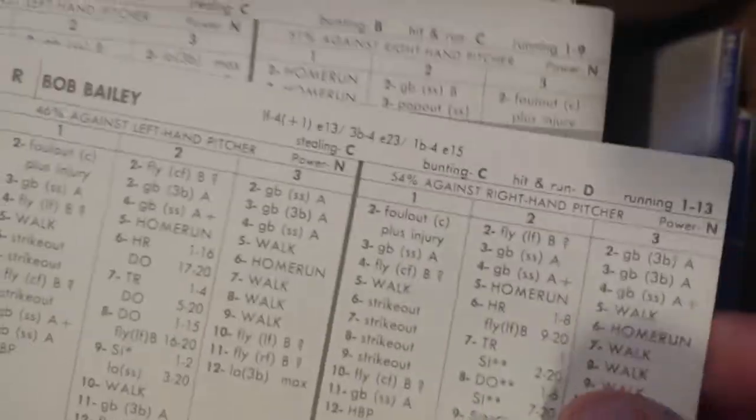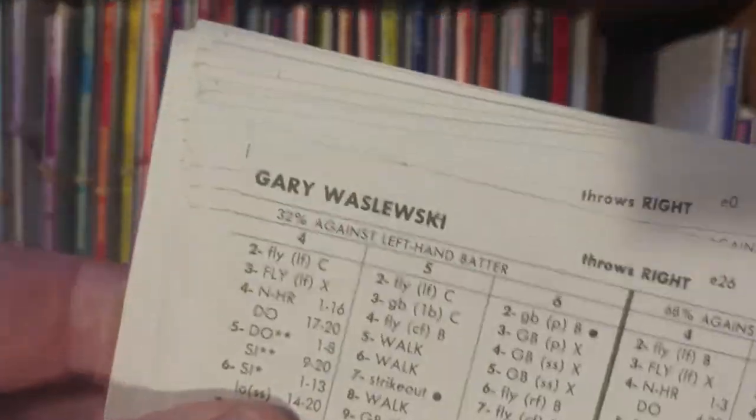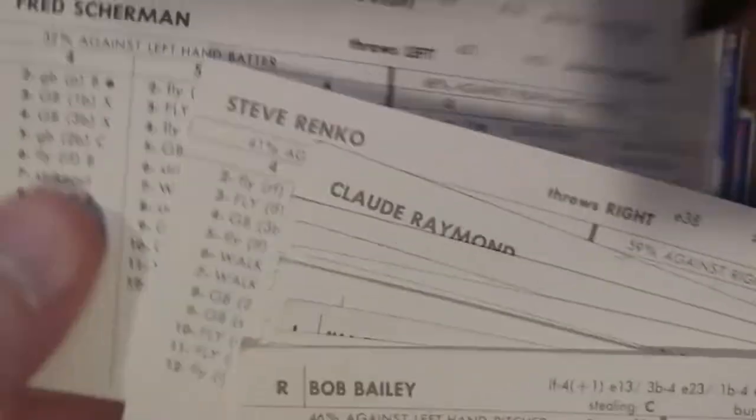Bailey, Bateman, Brand are right there. Then you have Fairly, French, Gosger — here's Jim French, Jim Gosger. Jones, Leboy, Phillips. Staub, Sutherland, Wine. McGinn, Morton. Ramond, Renko. Sherman, Stoneman. Wasluski, Wigner. Counting confirms 12 hitters and 8 pitchers. Expos have been resolved.